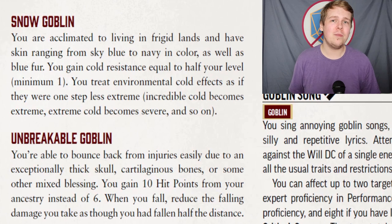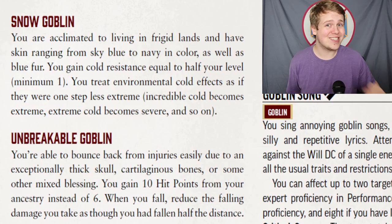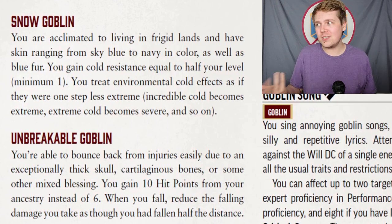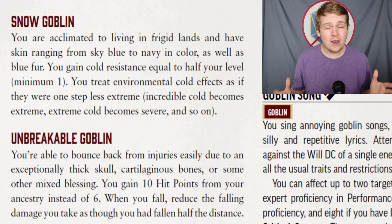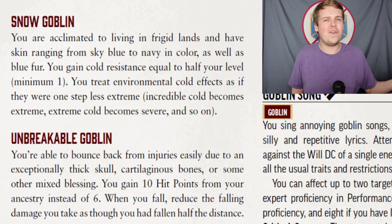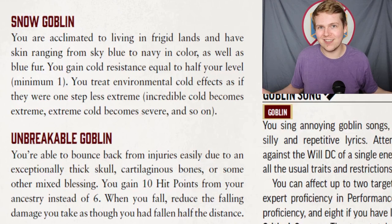Unbreakable is why I said most goblins are fragile. If you take the Unbreakable Goblin heritage, you increase your starting Ancestry hit points from 6 to 10. In the long run, this little +4 hit points isn't going to mean a lot, but in a low-level campaign — levels 1 to 5 — 4 extra hit points is really solid. You also treat all falls as half as far as you actually fell, so you're just really hard to kill.